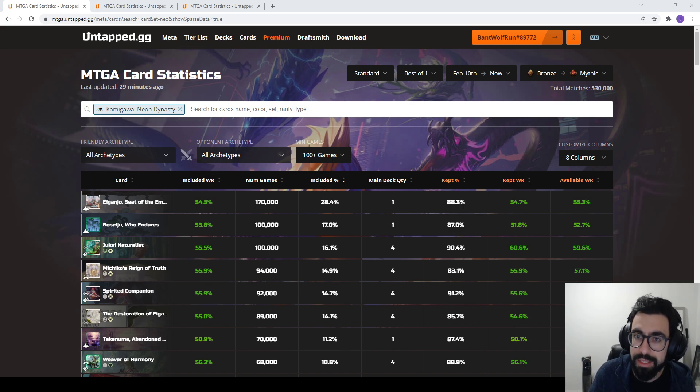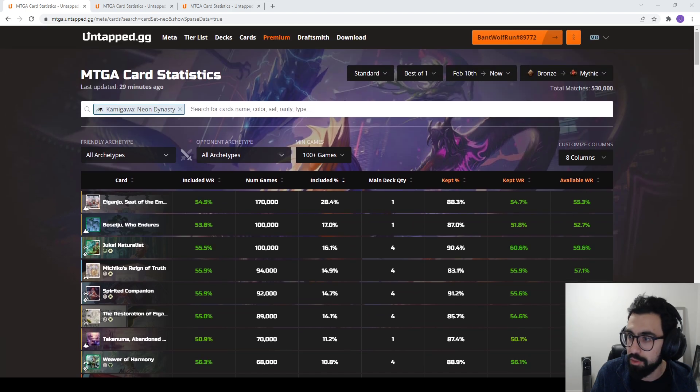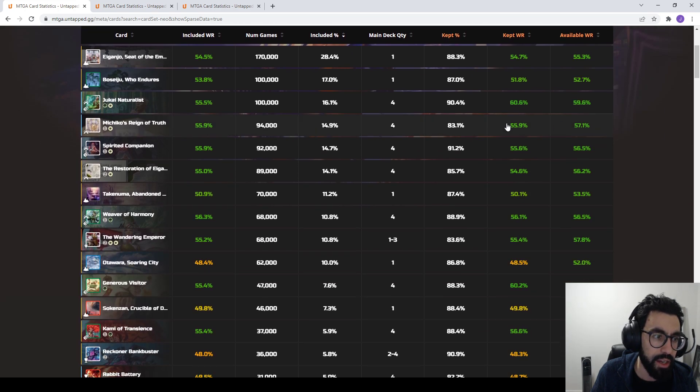Jumping into it, we're looking at Standard Best of 1, from February 10th to the 23rd — about two weeks, basically the lifespan of the format — and 530,000 games have fed into the statistics for Best of 1 Standard. The top few cards we're seeing include a couple of lands.